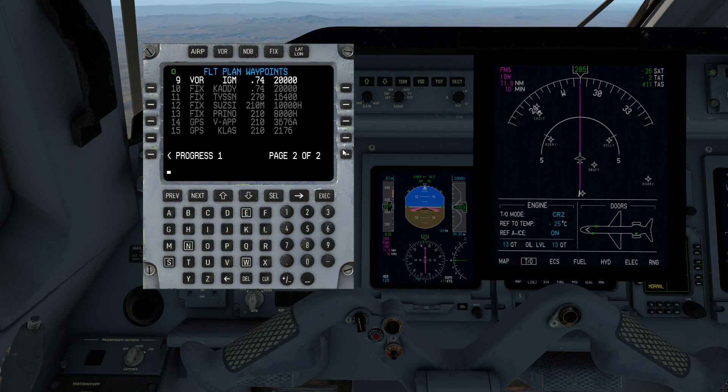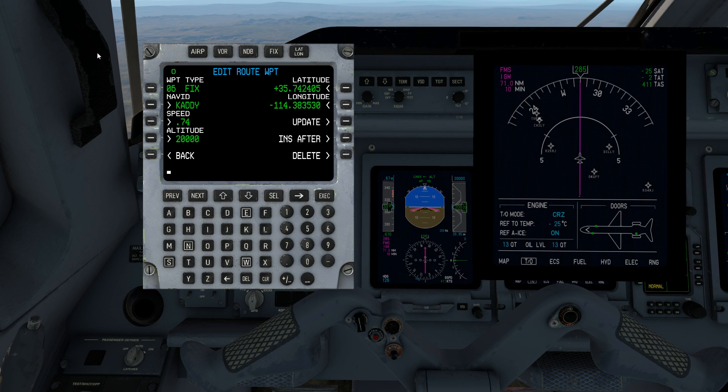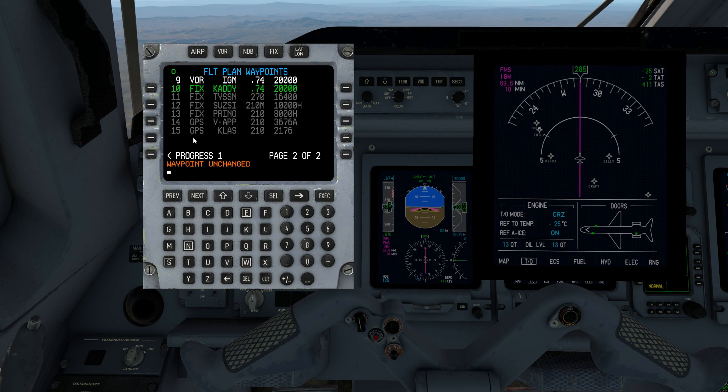That's pretty much waypoint editing in a nutshell. You can go back in and, if you needed to, you could go into Caddy and add a completely different fix and insert it after Caddy — basically adding new waypoints into the flight plan if you wish. You've got a lot of flexibility in terms of what you would do for the waypoint. For example, if you wanted to enter a hold, this would be one place you could do it, if you have the lat/long locations and knew exactly where you wanted to put it.